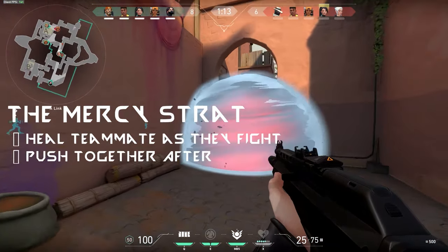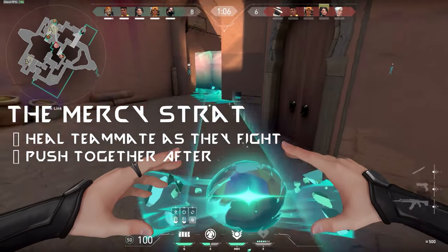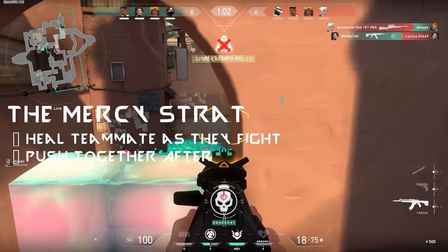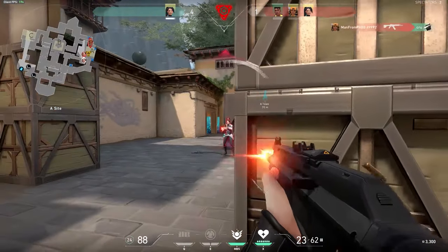Another tactic that I found extremely useful is what I've named the 'Mercy Strat.' You're essentially going to act like Mercy from Overwatch and provide healing to your teammates while they attack. Since the Healing Orb will bring your teammates' health back up to 100, it's a smart idea to let them take the brunt of the fight, have them fall back, heal them, and then push together. This is a great way to catch your enemies off guard while being at an overall health advantage in the end.